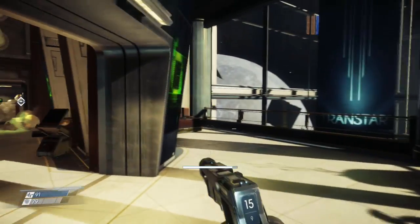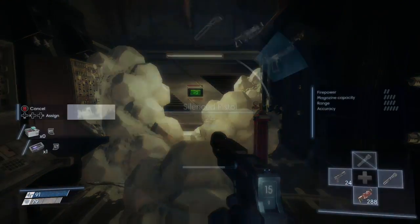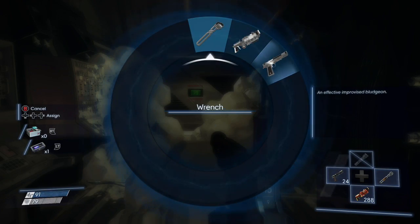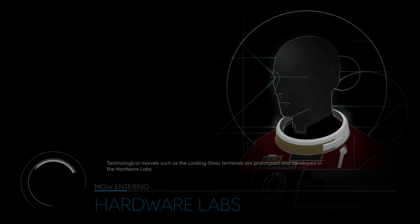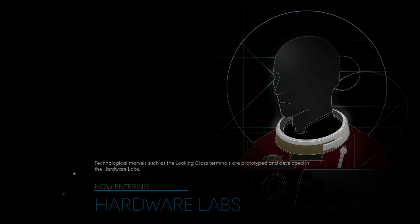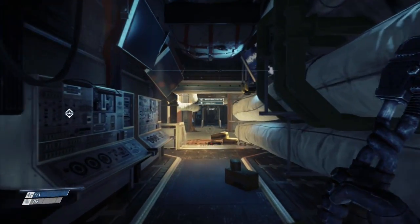Go in here, go through here. Let's see — take the wrench, just destroy this glue. Are you sure? Yes, I'm sure. Technological marvels such as the looking glass terminals are prototyped and developed in the hardware labs. Now entering hardware labs. Hey, you're in the hardware labs now.